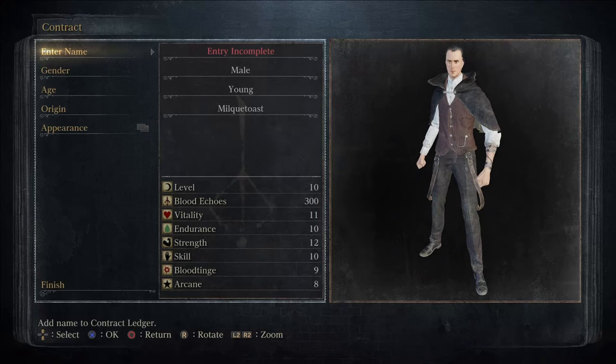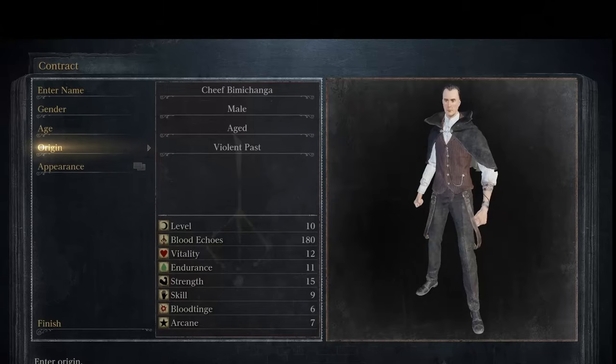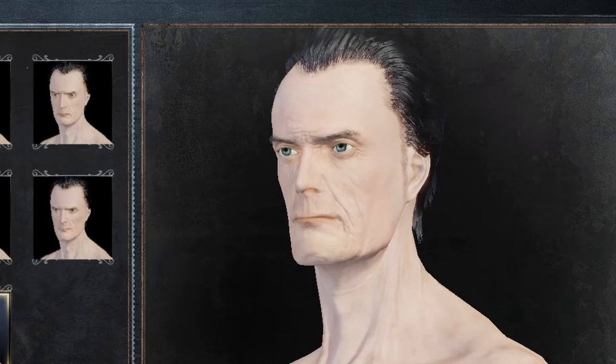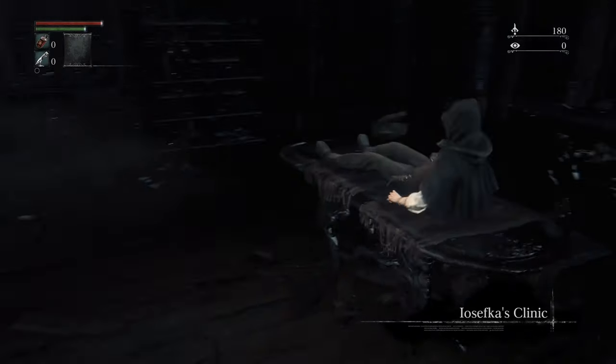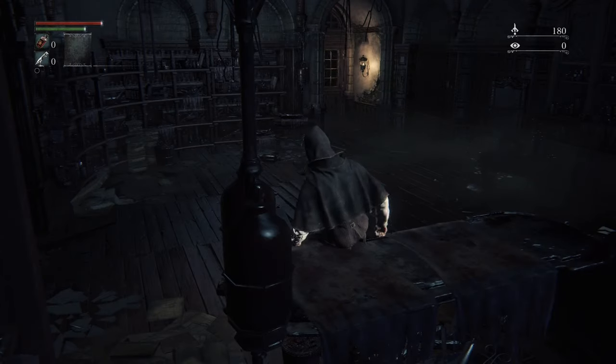You're gonna start off by making your character. The name is super important. Make sure you choose Violent Past, make the head as large as possible, and then also make the character look like Uncle Jack from Breaking Bad. The game starts with you basically waking up in, like, the manager's office at a hot topic in the middle of the mall.